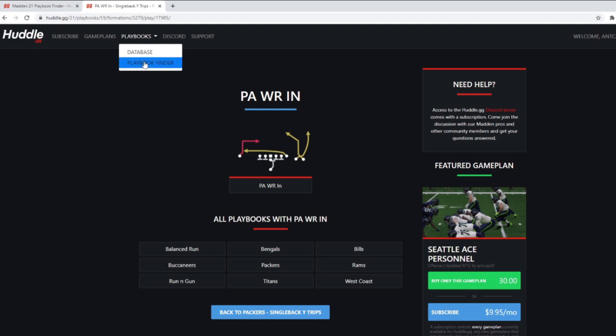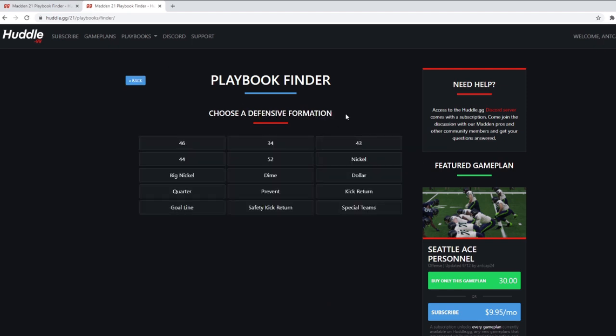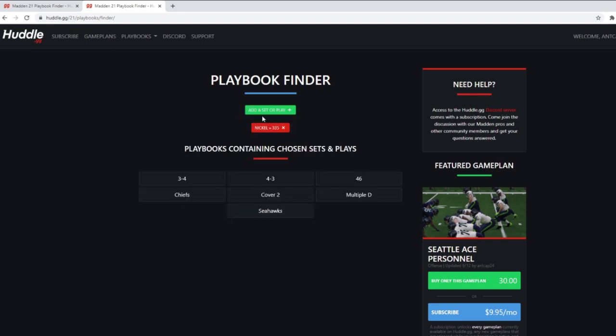This is awesome. I want to make sure I teach you how to use it so you can use it in the best way possible. It starts off by asking you to choose one side of the ball. We're going to choose defense. Say you really like Nickel 335 — so we'll select Nickel and 335 and then hit the green button. When you hit the green button it adds it as a search condition, and it shows you that Nickel 335 is found in these seven playbooks.